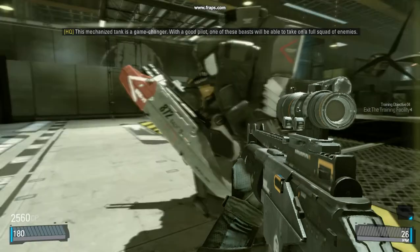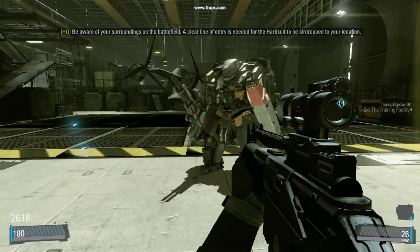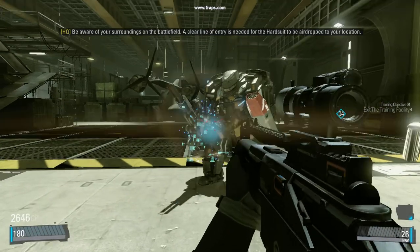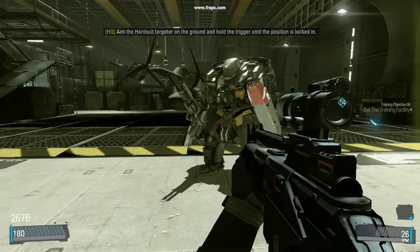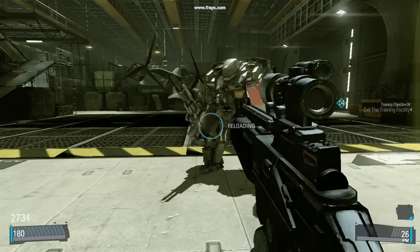With a good pilot, one of these beasts will be able to take on if you're aware of your surroundings on the battlefield. A clear line of entry is needed for the Hardsuit to be airdropped to your location. Aim the Hardsuit target around the ground and hold the trigger until the position is locked in.